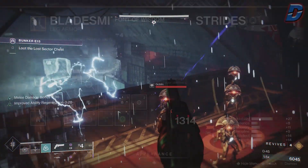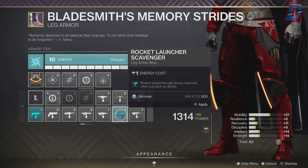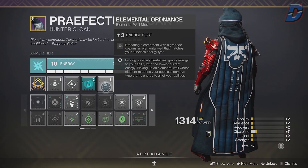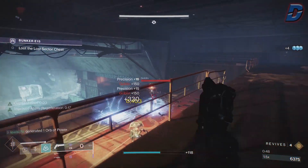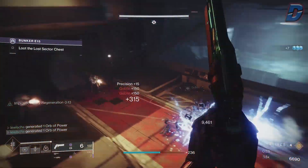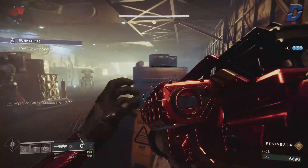For the legs we are using Font of Wisdom, where picking up elemental wells increases our super's recharge rate. With this we have Absolution for reduced ability cooldown — but switch this to a scavenger mod for your heavy weapon in harder activities. For the class item we use Elemental Ordnance to spawn even more elemental wells on grenade final blows. All the wells we pick up contribute to increased melee damage, faster super regen, and ability energy for all our abilities.